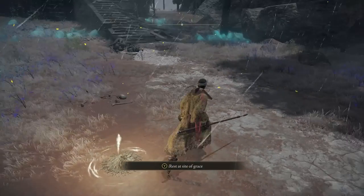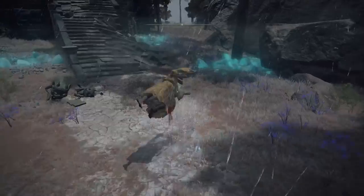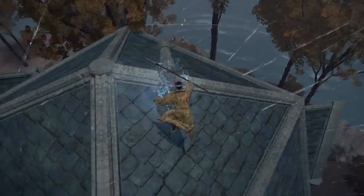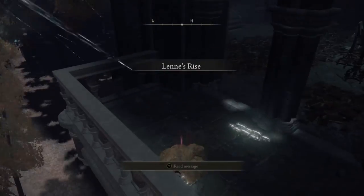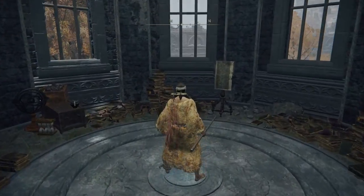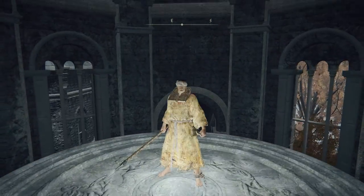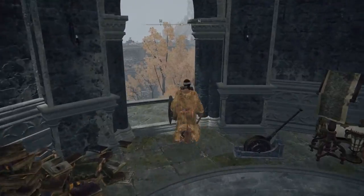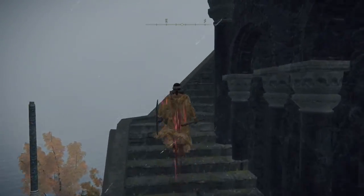To get our memory stone, we're going to take the jumpy windy thingy. We're going to jump up onto the roof of the tower, as you can see on the screen. At this point, I recommend dismounting from Torrent so you don't fall nearly as far. We're going to slide down the roof onto the balcony seat here. Then it's as simple as running up to the top of the tower, opening the chest, and you get a memory stone for your efforts.